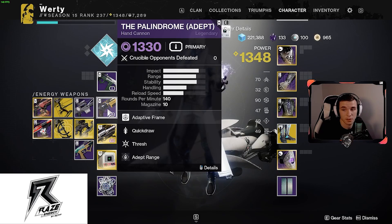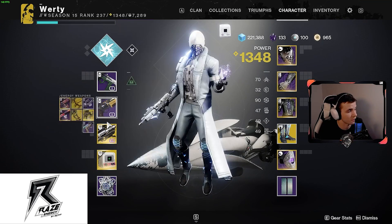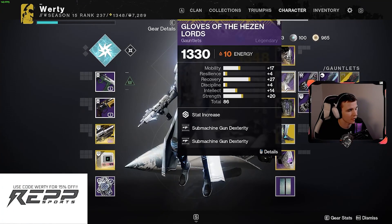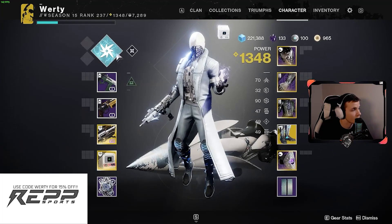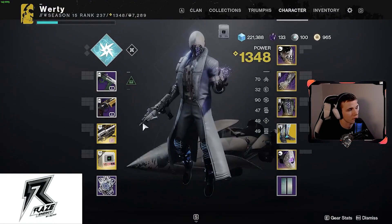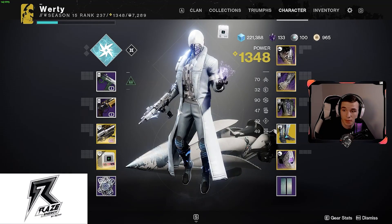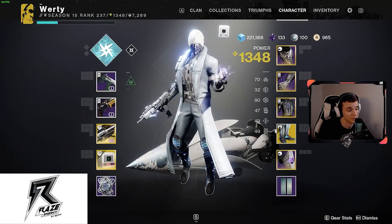I'm going to be rocking it with an Adept Palindrome that has Quick Draw, Thresh, and the Adept Range mod as well. With the new Gauhorn, these are the armor mods I will be rocking for this. I will also be going Bottom Tree Stormcaller on the Warlock. Hope you all enjoy — get ready to watch this Multimock shred through some people. Let's go.